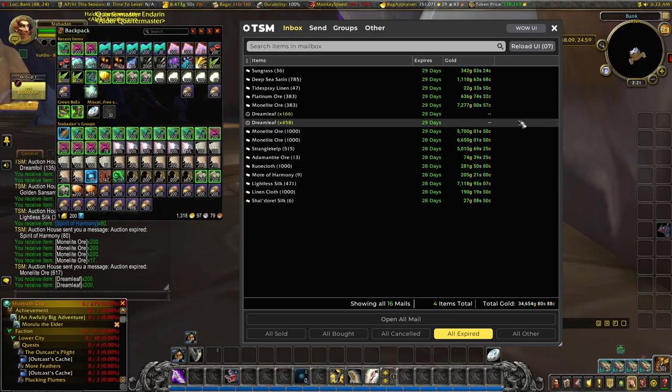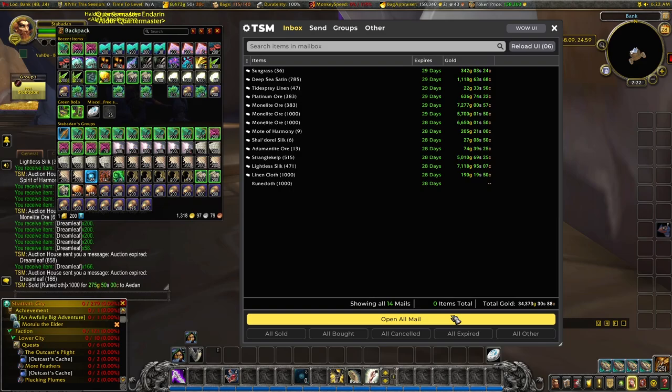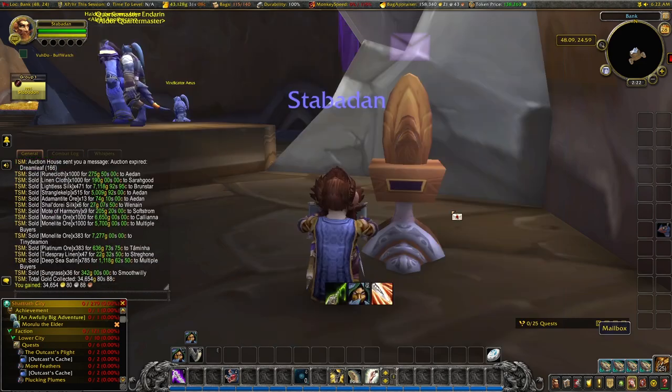Some of that monolite ore it looks like we're able to shift again — there are a couple of stacks of a thousand and a little bit more. Linen cloth we managed to shift some, and some rune cloth — that's useful. The motes of harmony we had been buying particularly cheap, and a few other bits and pieces — 34,000 gold there, we'll take that. Okay, let's list all this back on.